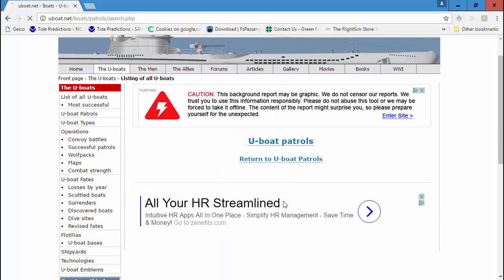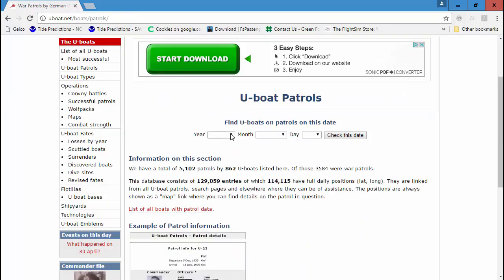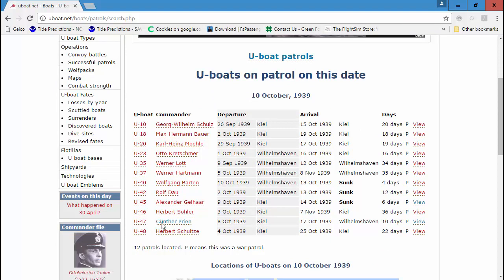So I'm just going to click this date and see if I can find anything. I'll put 1939 and try the 10th. Here's a bunch — these are all U-boats that were out in the ocean around that same time. Look at the departure dates — they all left within about a week of each other, and that's roughly when the war started.